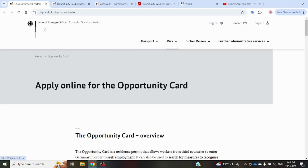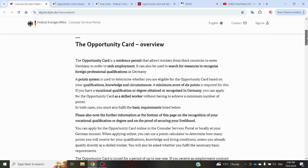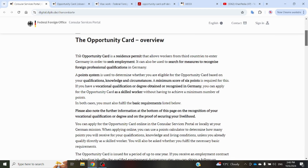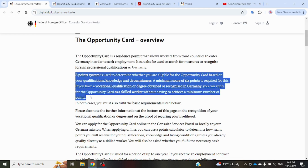This is the official website of the Federal Foreign Office Germany, where they have given some information about the Opportunity Card. It is a residence permit that allows workers from third countries to enter Germany to seek employment or search for jobs. There are two main requirements: if you have a degree or qualification already recognized in Germany, you are directly eligible for the Opportunity Card.